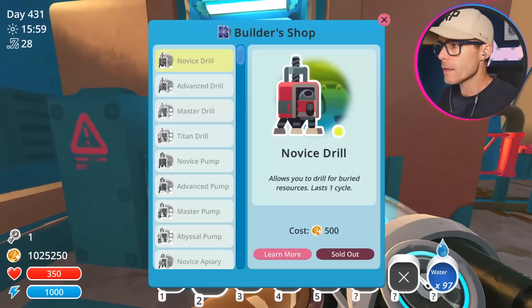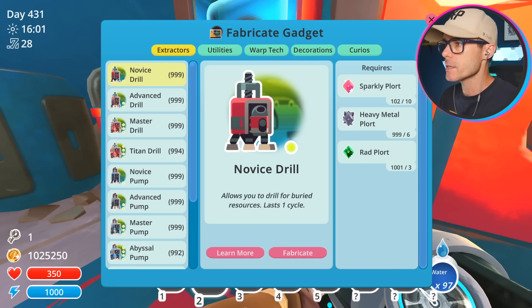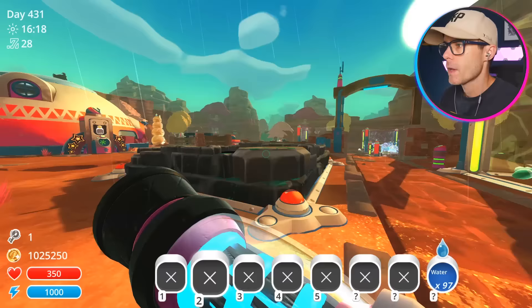Let's have a look and see what it costs to make. Where is this fashion pod? Maybe I've already got it. Let's go have a look in this machine. Decorations... No. Curious. Royal fashion pod. I'm not seeing it. I bet we have to find it. Hey, we've got one already. There he is. He'll have some friends in no time.